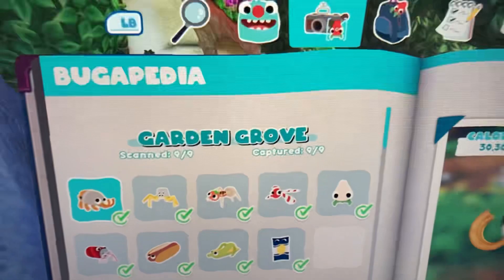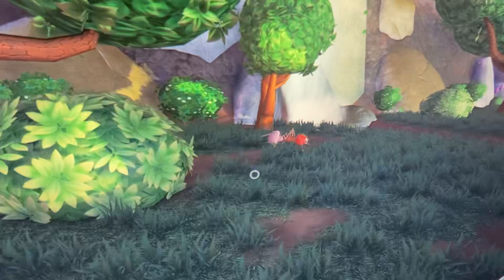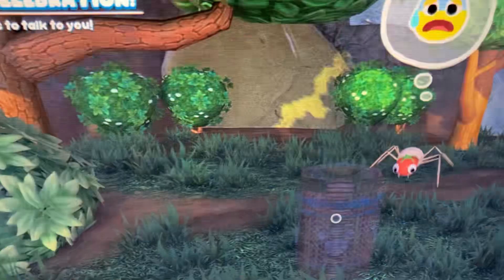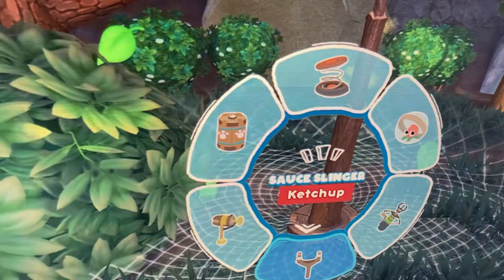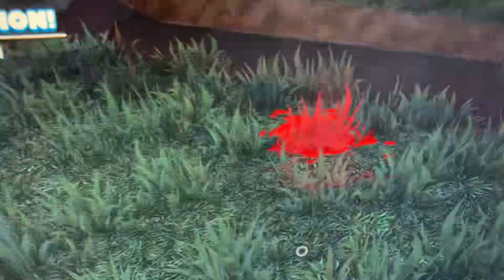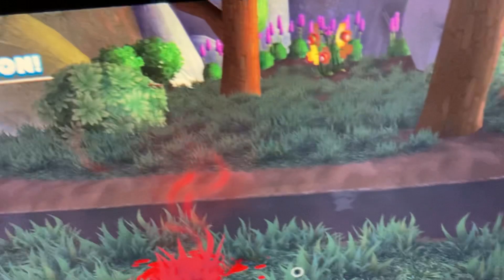The next Bugsnax is the Shishka Bug. This snack is also pretty easy, though it might be a bit annoying because of how you catch it. It'll run into the bush. What you're going to want to do is place your snack trap outside the bush, then get your sauce slinger. Make sure you have the other Bunger available for this, because the Shishka Bug will never come out unless it is hit by a Bunger. So you're just going to want to lure the Bunger over with some ketchup.